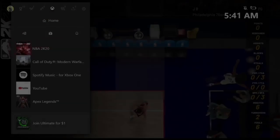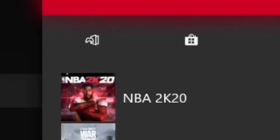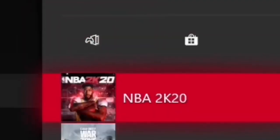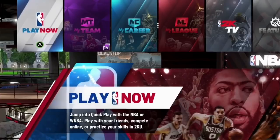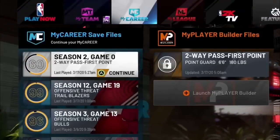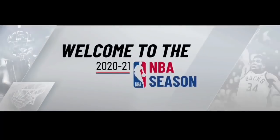Click Start on NBA 2K20, go to Manage Game and Add-ons, go to Save Data, click A on your user profile, and hit Delete from Console. Do NOT delete from everywhere or you will lose all your players. Make sure you hit Delete from Console only. After that, reload the game back up. Once it loads, select the same exact player — it will put you back on that screen where we started.